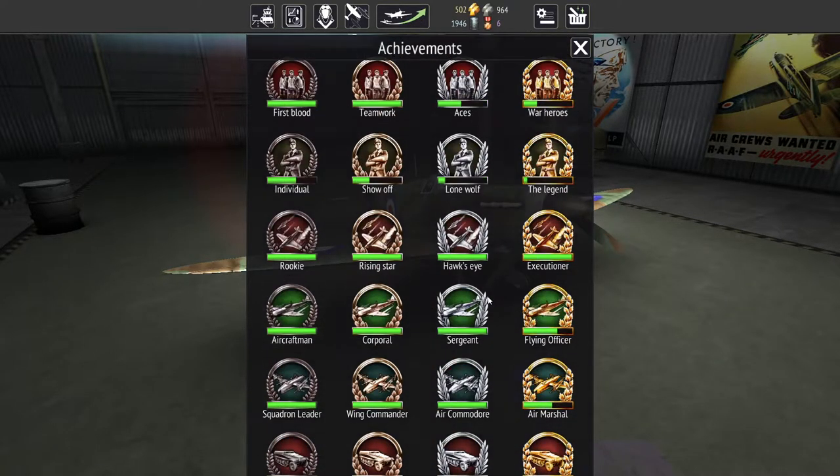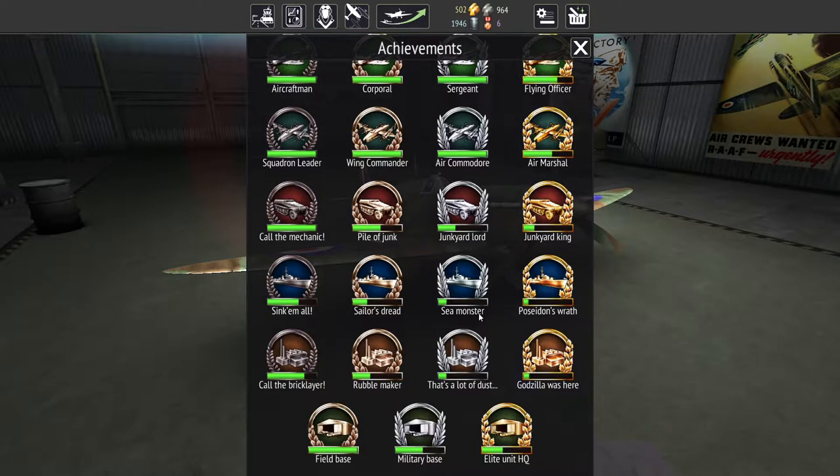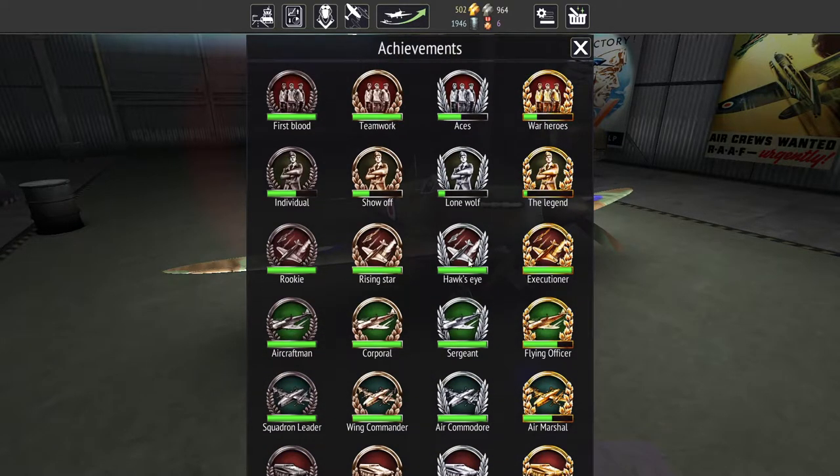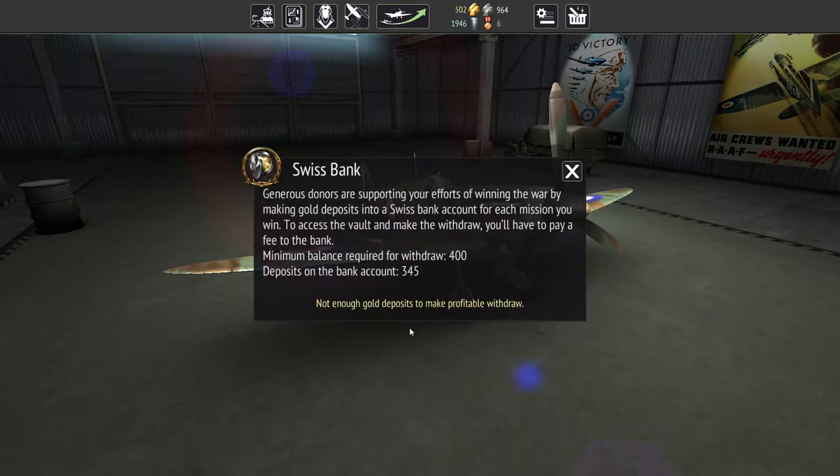Looking at this achievement list, we're about a third — or maybe two-fifths — of the way through. There are some more to get, but they're going to start coming in more slowly. One thing I'm not sure about is this 'deposits on the bank account' mechanic. It says: generous donors are supporting your efforts by making gold deposits into a Swiss bank account for each mission you win. To access the vault, you have to pay a fee. Minimum balance required for withdrawal is 400 — we're at 345 — so we're almost there.